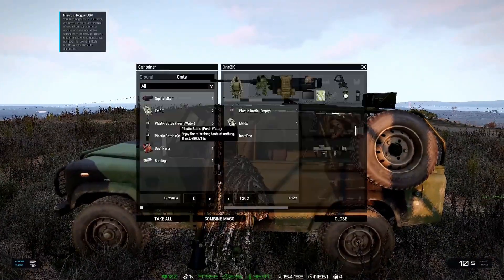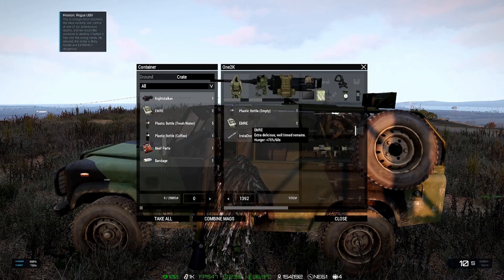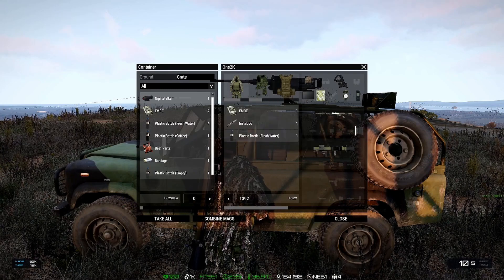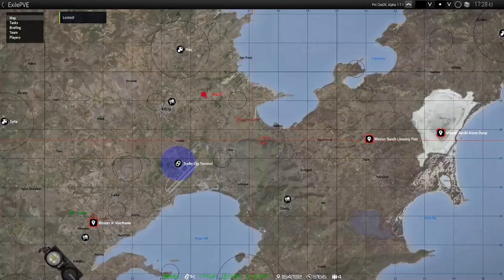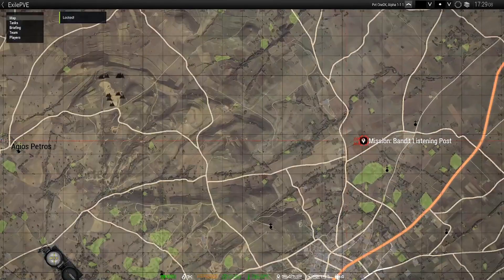Just checking supplies — we've got some food, an Insta Dark, and a bottle of water which is empty, so we'll swap that for a full one. We're leaving that here and going in the BTR, so we're going to lock that up. I'll quickly show you where we're heading: we're going to head over towards the listening post to see if we can do this mission, so I'm putting a waypoint down.